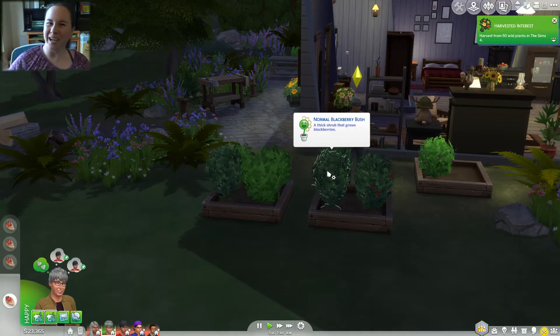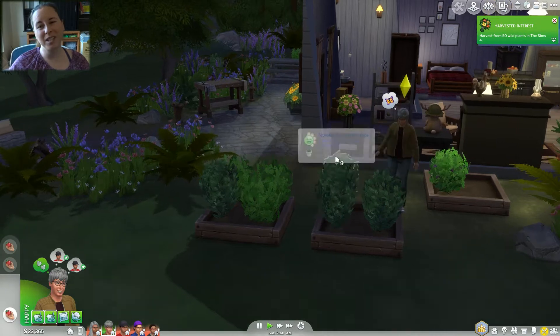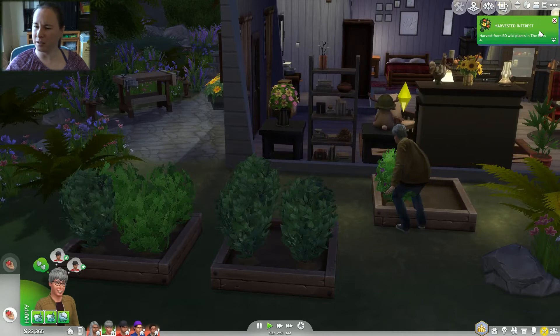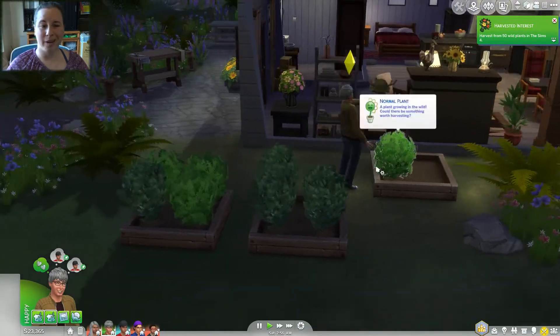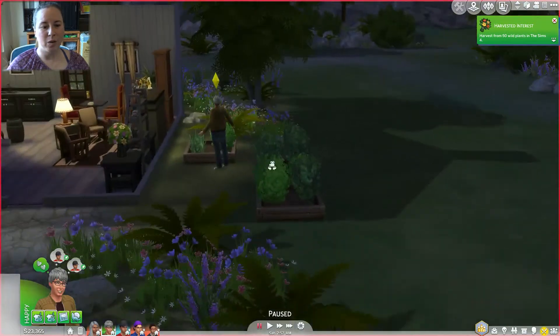Hey guys, it's Vi! Welcome back to the Drifter Challenge house number three. We are on episode number 76. Axel just got another achievement - it says 'Harvest Interest: Harvest from 50 wild plants in The Sims 4,' and I'm surprised that he didn't do that in the past already.